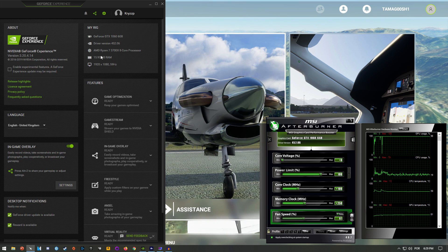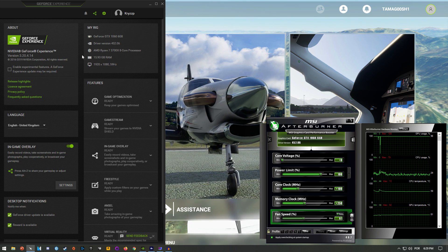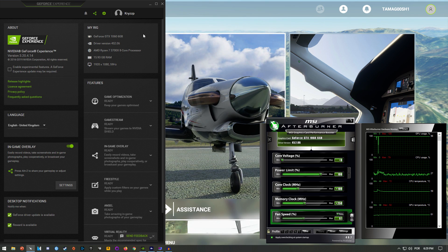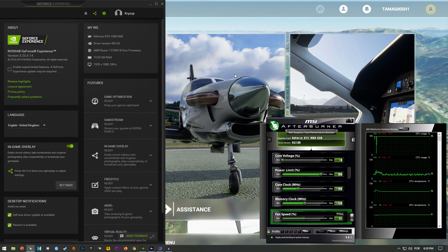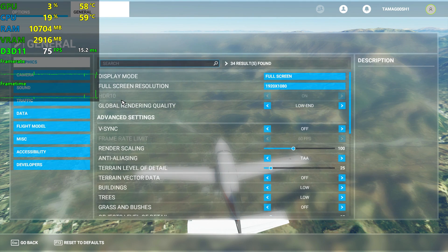As you can see right there, I'm running it with a Ryzen 7 3700X and 16 gigs of RAM. The RAM is dual channel, 3200 megahertz, CL14. And you don't need the Ryzen 7 3700X if you want to get these FPS that we're about to see in this video — something like a Ryzen 3 3300X will deliver absolutely the same FPS.